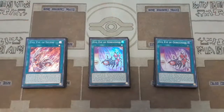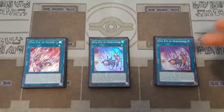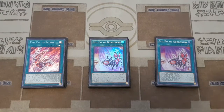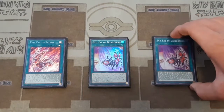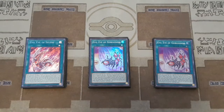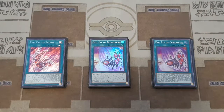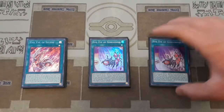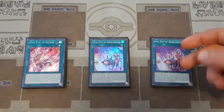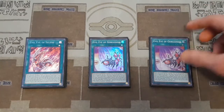My favorite equip spell in the deck is Gorgoneo because it can just win you games. If your life points are lower than your opponent's, this card boosts your monster's attack by that difference. This card is really nice with your Medusa — if you're late game and about to lose, you normal summon Medusa and get your Gorgoneo from the graveyard back to your hand. Besides that, by discarding an Evil Eye card you can add an Evil Eye spell or trap from your deck to your hand while this is in your graveyard. All you have to do is discard an Evil Eye card to get that effect off.